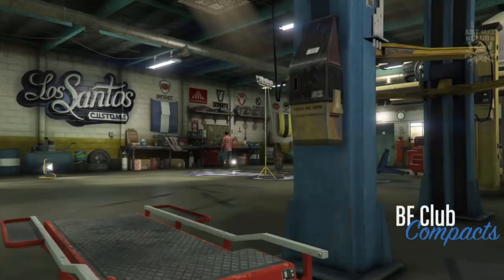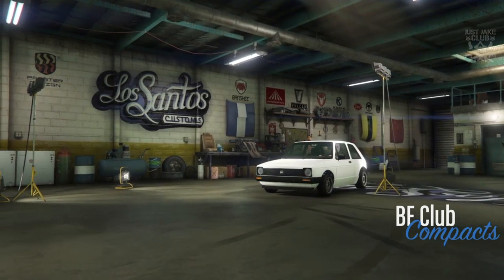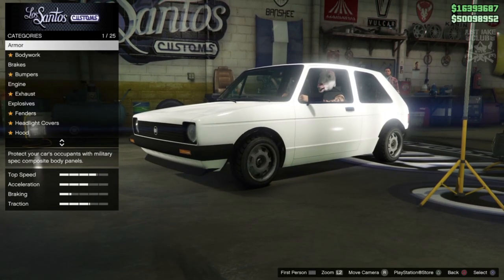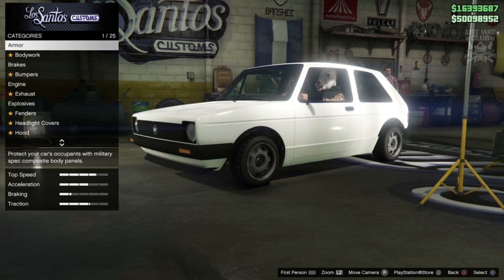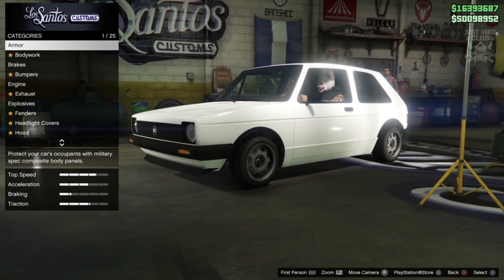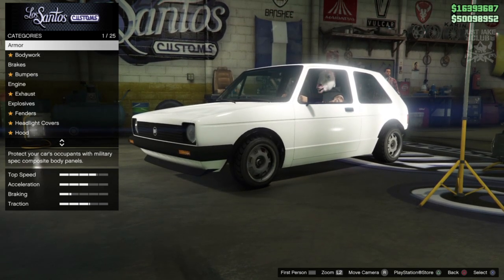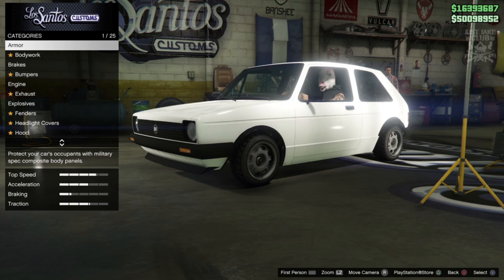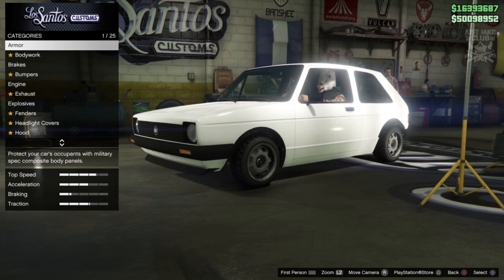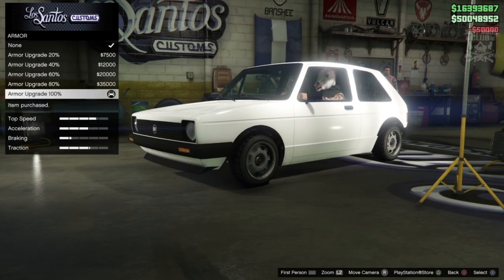As you pull into LS Customs you'll see the BF Club is in the Compacts class, which is going to make this car a lot more competitive. It's supposed to be a GTI so you could put it in the Sports category technically, but putting it in Compacts means it's not going to feel underpowered. If they'd put it in Sports it would have been an underperformer, but in Compacts it's definitely going to be one of the best.